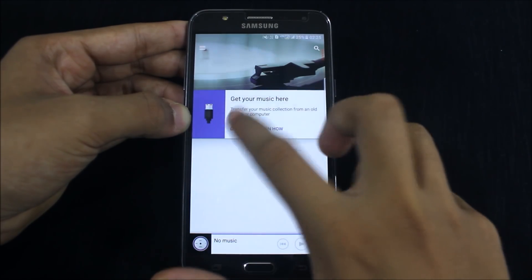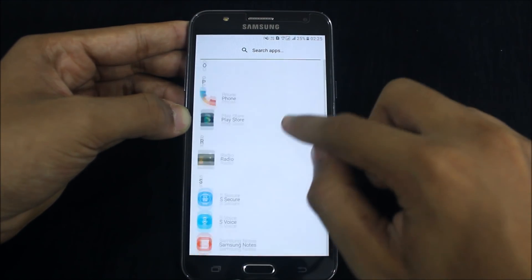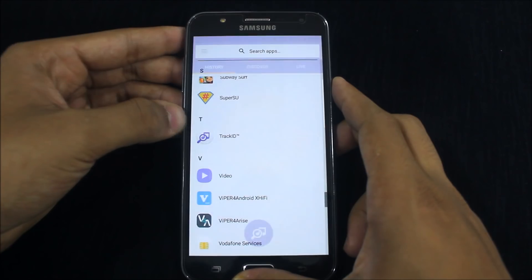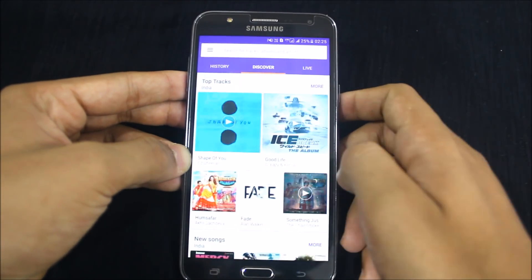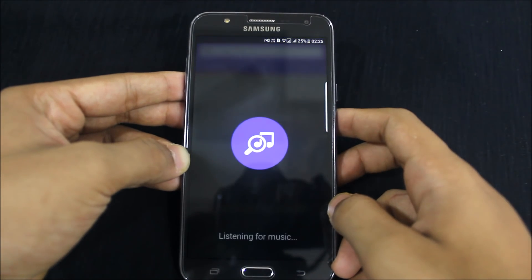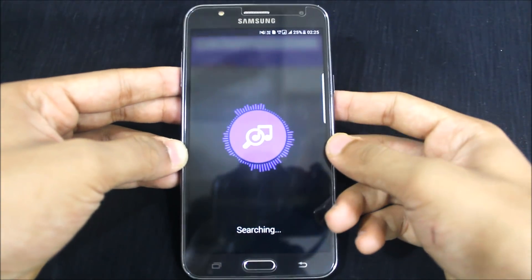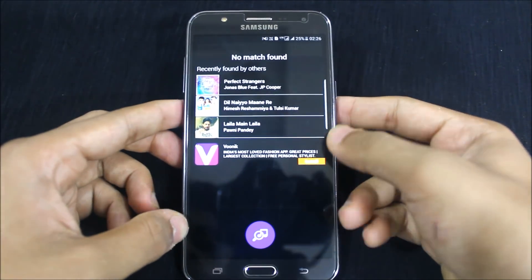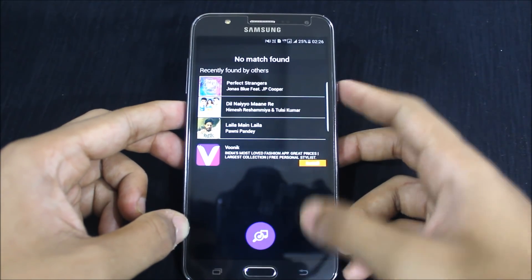Another thing is the Sony music player. Here's the Sony music player — you can play music, and there's Track ID. This is one of the most used things in Sony, and you have it on your device. You can track music — press this button, and if there's music around you and you want to know the name, you can identify it. I'm just speaking so it shows 'no match found,' and it also shows recently found by others.